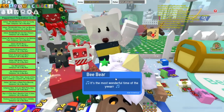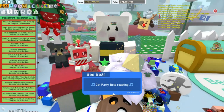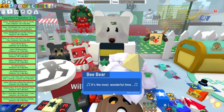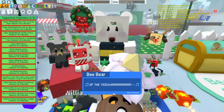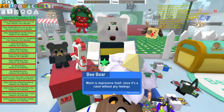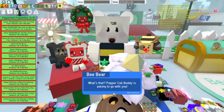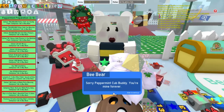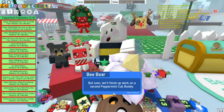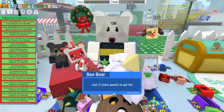Bee Bear says it's the most wonderful time of the year. That was a lot of work, and Peppermint Cub Buddy seems very impressed, which is impressive itself since it's a robot without any feelings. Peppermint Cub Buddy is asking to go with you? Sorry, you're mine forever — I need you here to persuade beekeepers into doing quests, but soon we'll finish work on a second Peppermint Cub Buddy, and that one will get to go have fun with the beekeeper. Just 3 more quests to go!